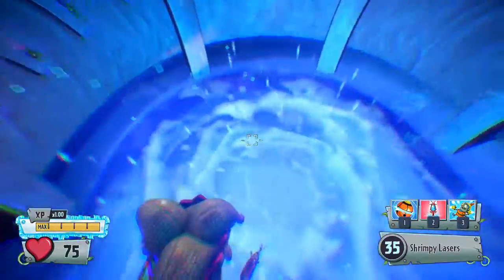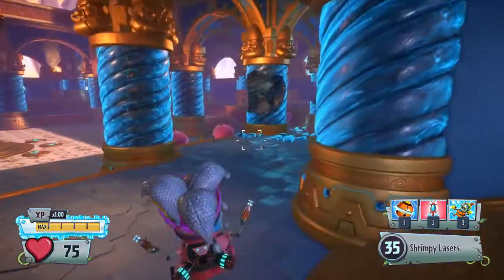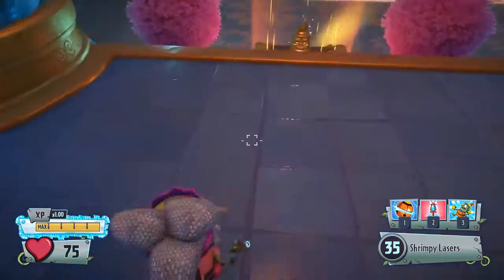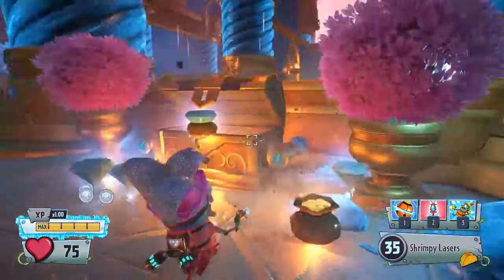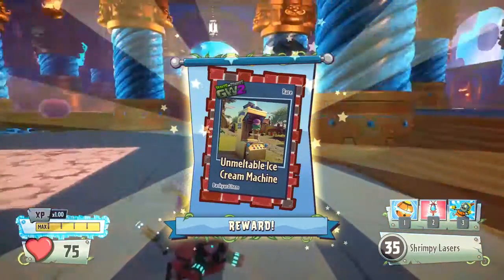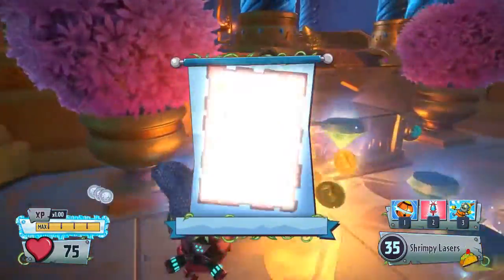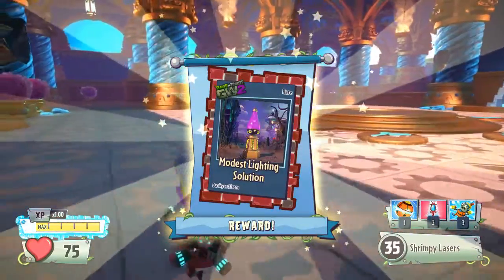Can I actually get down there? If I jump down, we enter into this area here. We can spawn bots and things. Chest — can we open that? We can just open this chest for free. What do we get? The Unmeltable Ice Cream Machine. So all the chests in this area are completely free, I'm hoping, apart from the ones that have star things on them — star locks. These ones you can just open and get the modest lighting solution. We're getting some backyard items from here as well. There's a glowy thing over here.